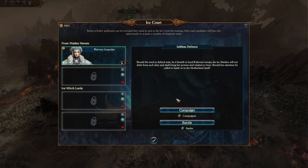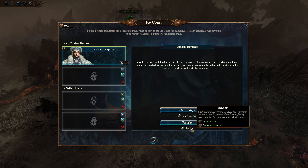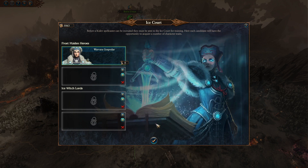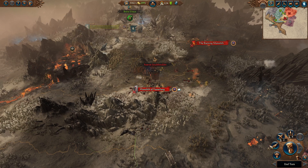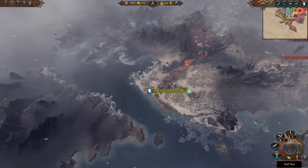We also have an event in the Ice Court — should the need to defend arise, the Ice Maiden will not shirk from such duty. We can give her enemy hero action success chance minus percent, or plus 5 armor and plus 4 melee defense. I think we're going to make her a battler and see how she does in combat — of course we're going to use her spells as well. Let's also check diplomacy — nothing happening. So let's go ahead to turn 8.